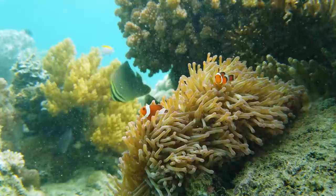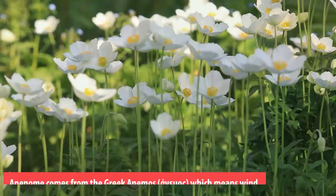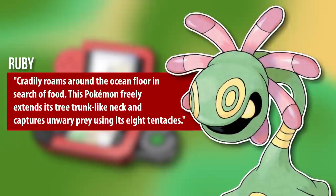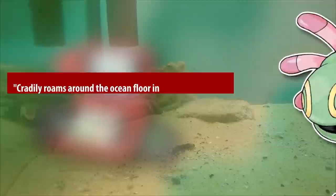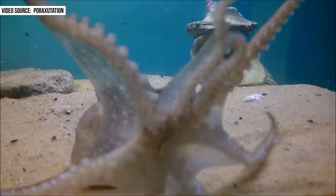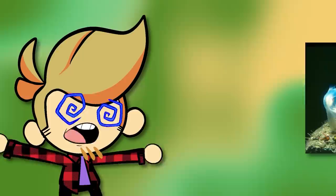If we look at Cradily's Pokédex entries, it states that it roams around the ocean floor in search of food: 'This Pokémon freely extends its tree-trunk-like neck and captures unwary prey using its eight tentacles.' Which is basically an octopus, right? Just replace 'extends tree-trunk-like neck' with 'stretches its whole dang body' — that's how octopi hunt. And that somehow reminds me: do you want to see the weirdest thing Cradily may be partially inspired by? And when I say weird, I mean weird predatory tunicates.